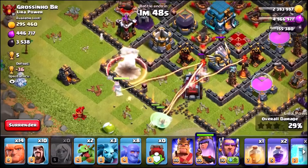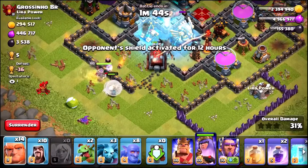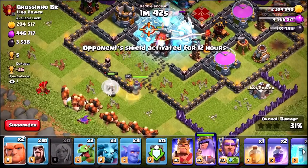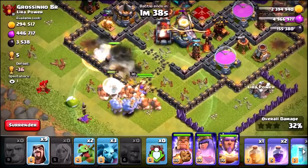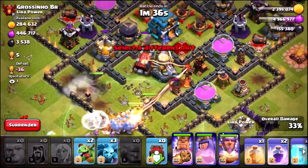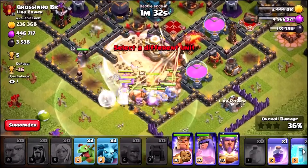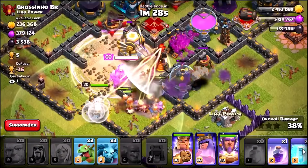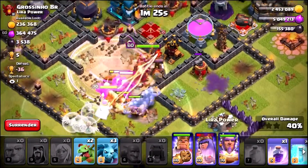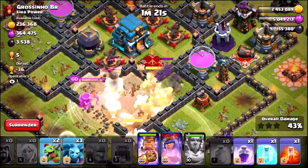Are we going to be able to enter into the base? That is the question. The queen is doing an amazing job taking down these defenses, but I think we are going to have to drop in our giants now as we are about to enter into the core of this base. Here we go — the entire army rampaging into the center. I am going to use a heal spell nice and early. There is a tornado spell there. Damn, that is going to do a lot of damage, but we just about managed to survive. And there goes the Grand Warden's ability.